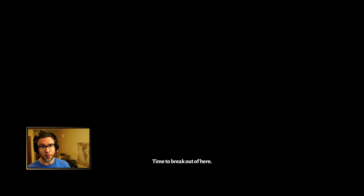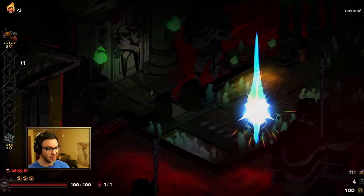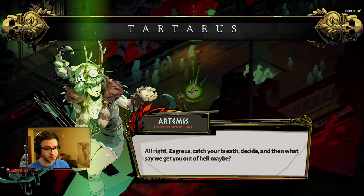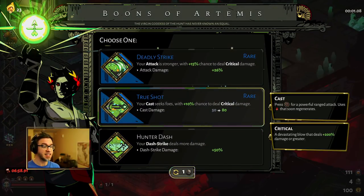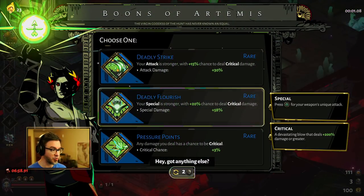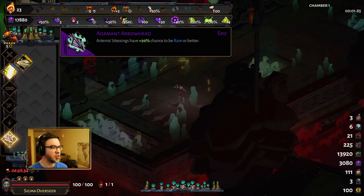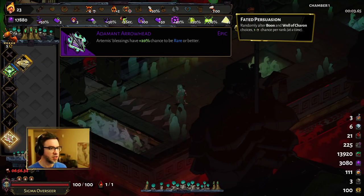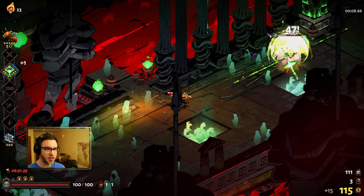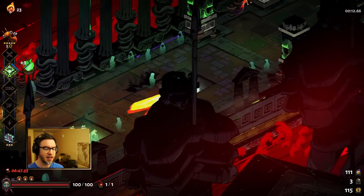I'll explain every single boon pack that I find and we'll go through the higher level thinking. Really what I want here more than anything is the special — I really want the special. So I'm going to roll here. I took Faded Persuasion, which means that instead of rolling rooms, you're rolling boon packs. What I like about that is you have a higher chance — you don't get to control where everything goes, but you get a little bit more control over what you find in a more tangible sense.